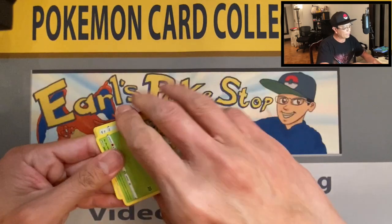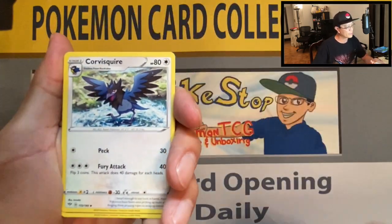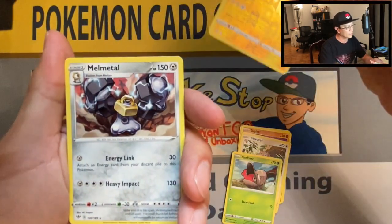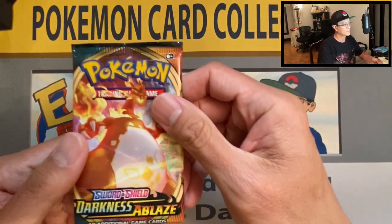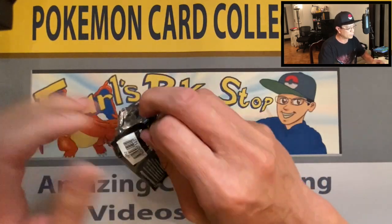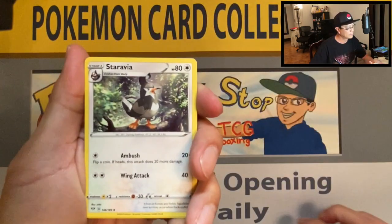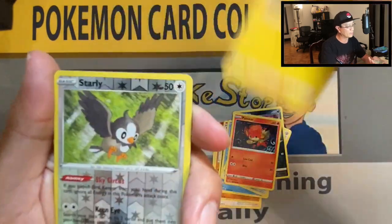If you missed yesterday's video I'll leave a link in the description — it's our pack battle with JD State CCM90, every Monday we do pack battles. Yesterday we did an awesome opening of Darkness Ablaze blister packs. Hit that notification bell so you don't miss out. I do Pokemon card openings and unboxings every day, seven days a week. We got water energy, Starly, Pupitar, Wishiwashi, Cufant, Pansear, Marill, Starly reverse.